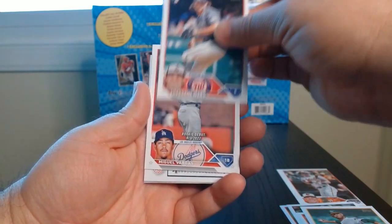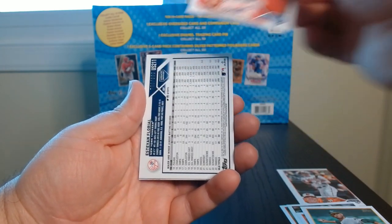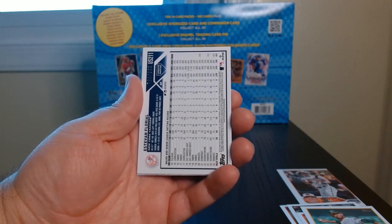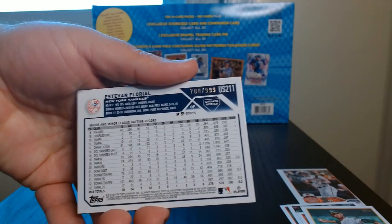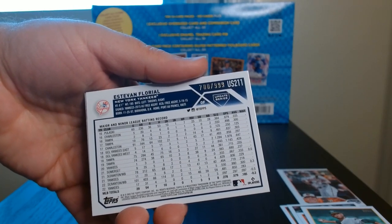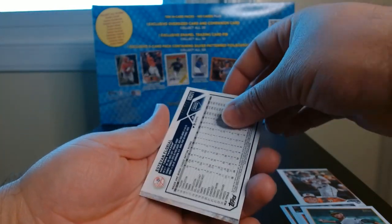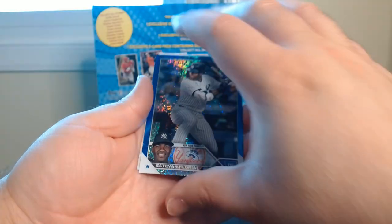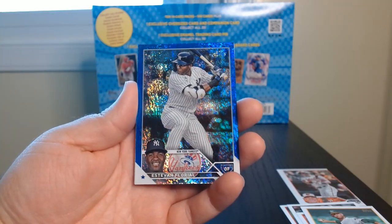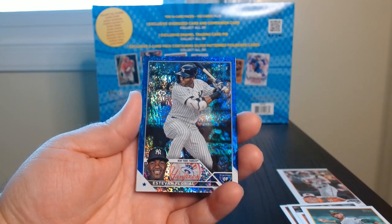Nothing big so far. These rookie debuts — we got something. We have a one out of 999 as you can see right there — Estevan Florio, it is 700 out of 999, that's pretty cool. Look at that — that's one of those blue shimmers. We'll take that, that's a nice looking card.